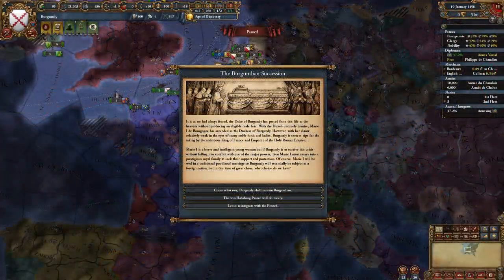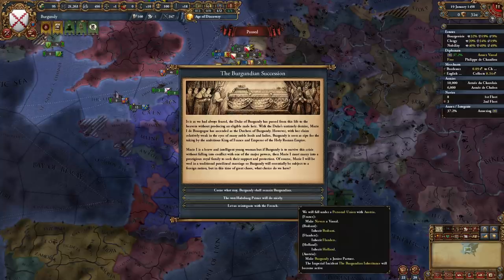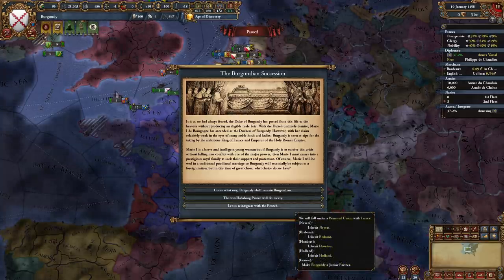This leads to the second event in this chain: when the ruler dies and Murray succeeds to the throne. You can use your ruler as a general to increase his chances of dying. This fires the Burgundian Succession event, giving three options. The first is 'come what may, Burgundy will remain Burgundian,' which may lead to a war with France and the emperor may demand the lowlands, meaning we remain independent. The second is 'one Habsburg prince will do nicely,' where we fall under a PU with Austria. The third is 'let us reintegrate with the French,' where we fall under a PU with France.